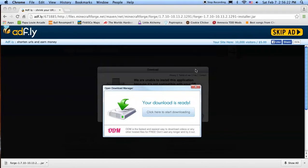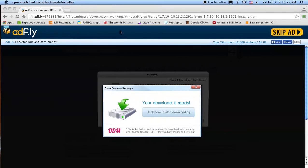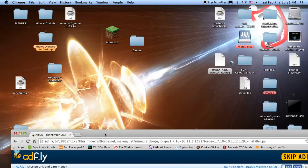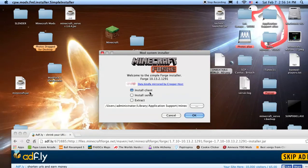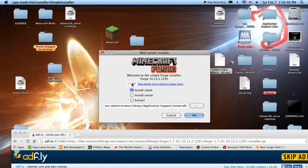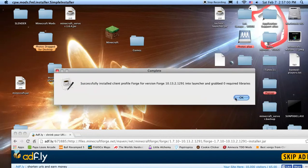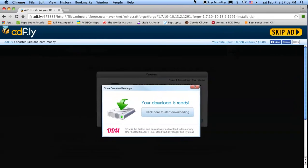Go ahead and open it up, and it'll open up a little tiny window — it's very small. You can install Client, or you can install Minecraft Forge. You can make yourself a Minecraft Forge server so you can put mods on your server, but it's very laggy, so I wouldn't recommend it unless you have a beefy computer. Just hit Install Client and hit OK, and it'll start installing Forge into your Minecraft. It's installed.